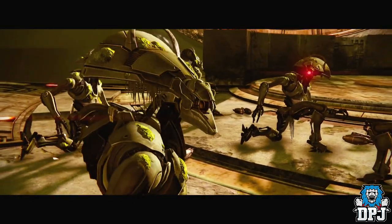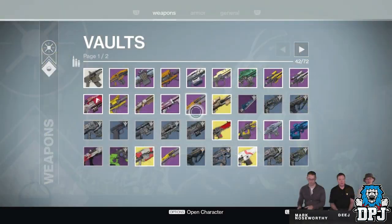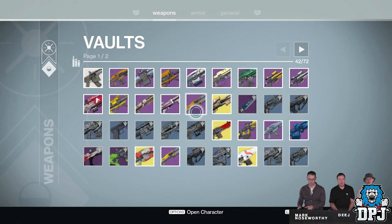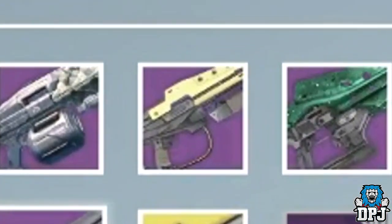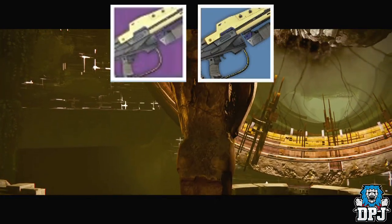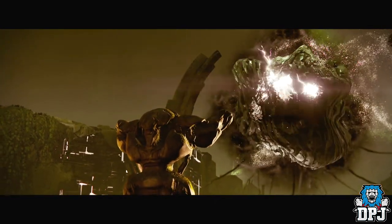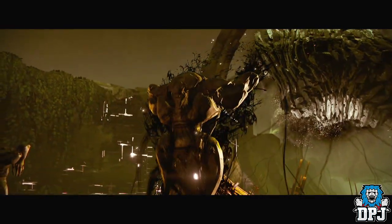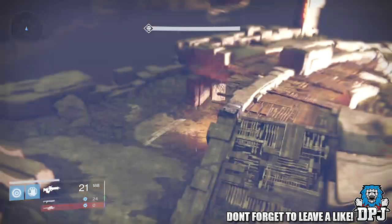I want to start with this: at the end of the stream they showed us our new vaults and how we are basically getting double the vault space for our weapons and armors. When taking a closer look I noticed this right here — this looks to be a legendary version of the Stranger's Rifle. Now we all know about the Stranger's Rifle, it is a rare weapon you are rewarded from the Stranger for completing the original story, but the Stranger's Rifle is a rare weapon, not a legendary.